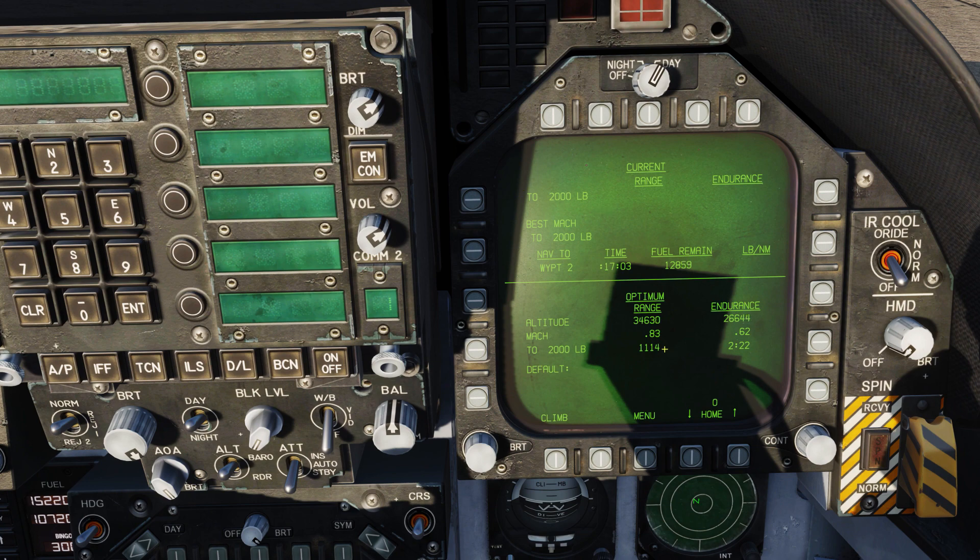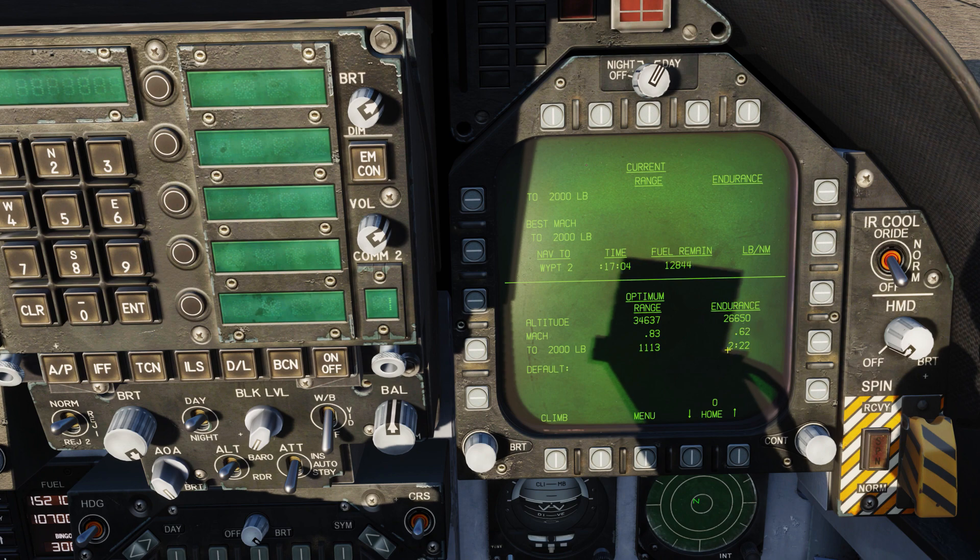All these numbers are giving you your best performance — whether range or endurance — down to 2,000 pounds of fuel. We have a total fuel right now of 15,220 pounds. If we want to go as far as we can, we'd go up to 34,600 feet, fly at Mach 0.83, and we'd be able to get 1,114 nautical miles until we reach 2,000 pounds. For best endurance, flying at 26,649 feet at Mach 0.62, we'd get two hours and 22 minutes of play time.